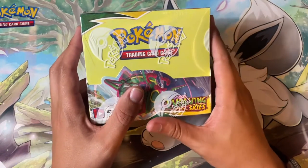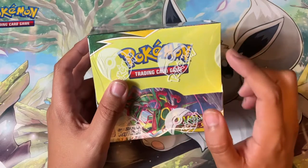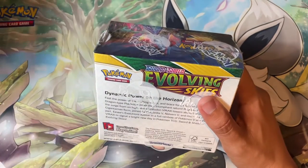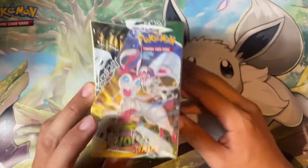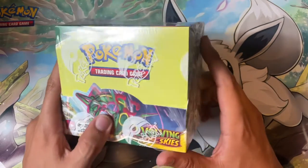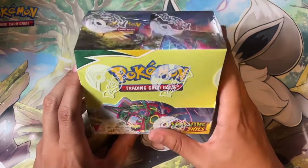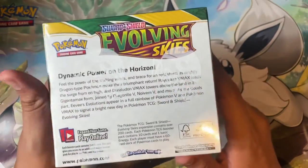What's going on guys, welcome back to another video. Today we have a pretty cool unboxing — we're going to open all the cards inside this Evolving Skies booster box. I'm really excited; Evolving Skies is probably in my top three favorite sets. There are so many good cards you can pull from this. We really just want to get an Umbreon alt art, but we'd be happy with anything.